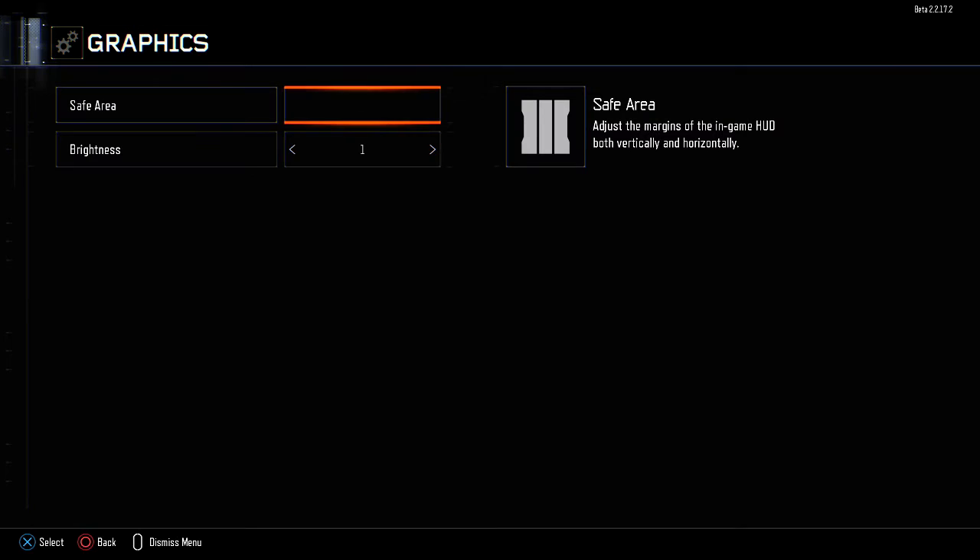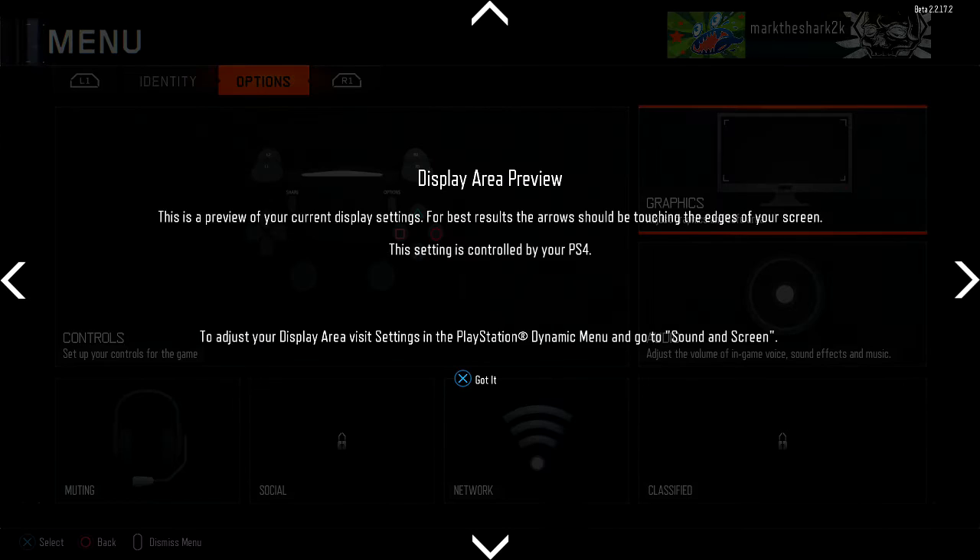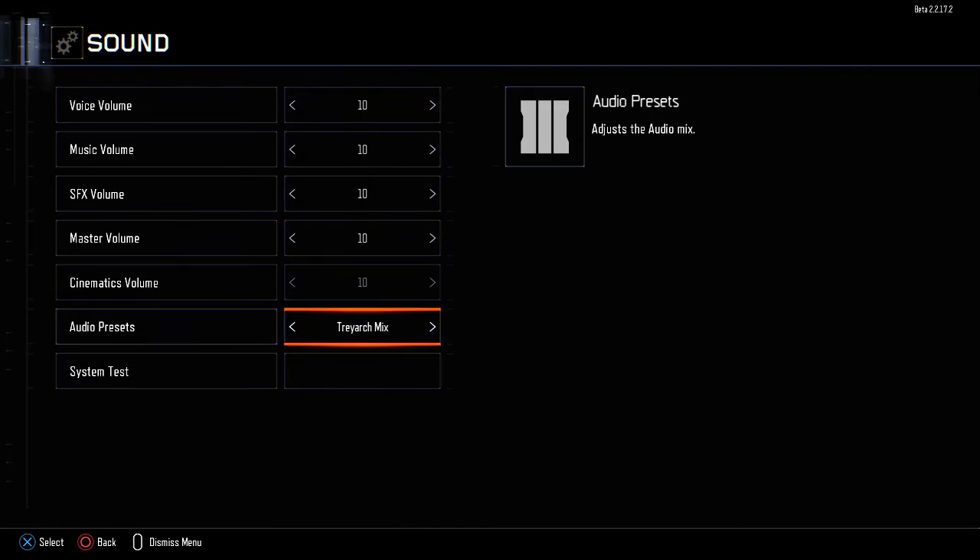Graphics — safe area, brightness. Audio — master, cinematics, audio presets. There's one called Super Crunch — what the... That's weird, I'll have to try that one out. System test — wow, that's super neat.